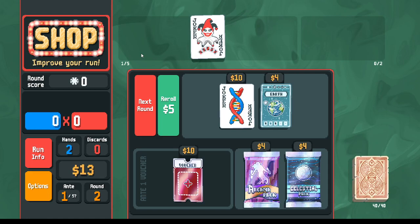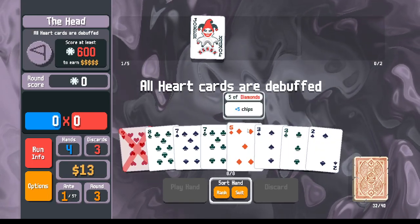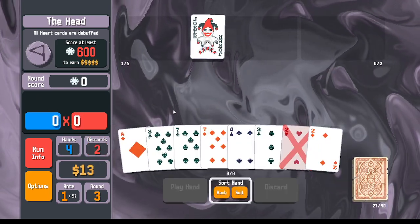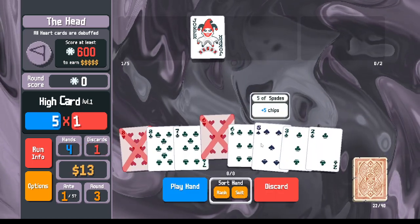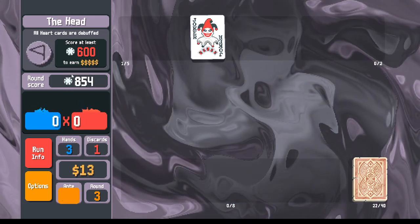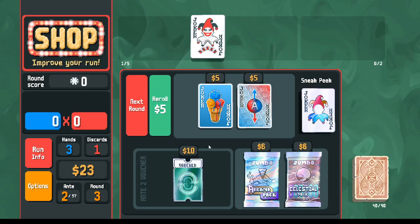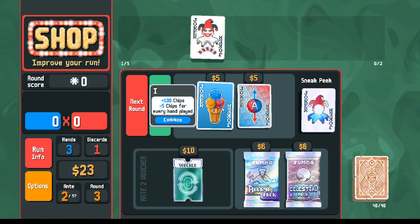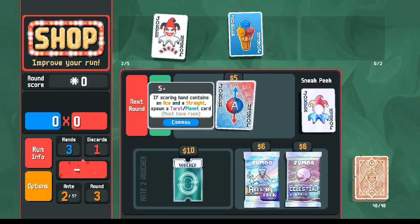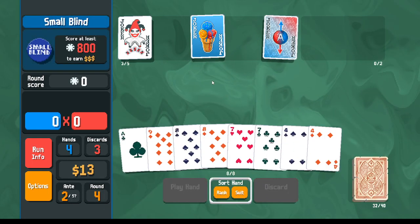We have enough scoring to beat the boss so we'll just save our money. We can go for spades or clubs — we'll do clubs this time. That's going to do it, 800 points, which should be enough to one-shot the next round as well. We have 23 dollars here and we're offered Superposition for generating value or Ice Cream for scoring. I'm going to go ahead and take both — I want to have at least one kind of income-generating joker, so we'll do that with Superposition.